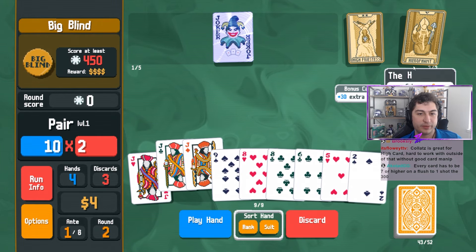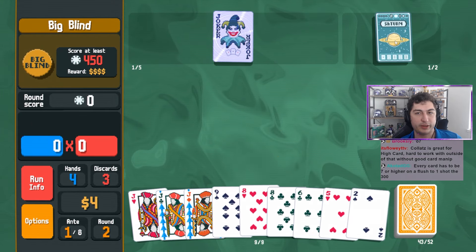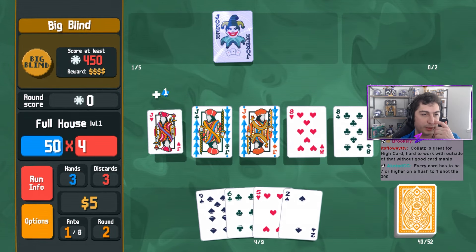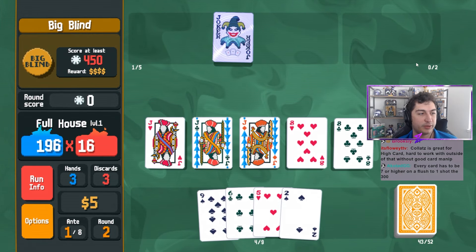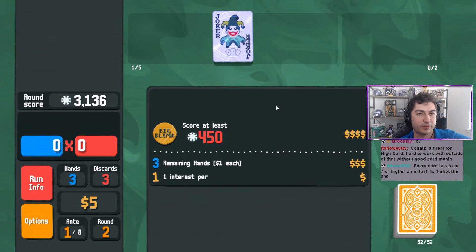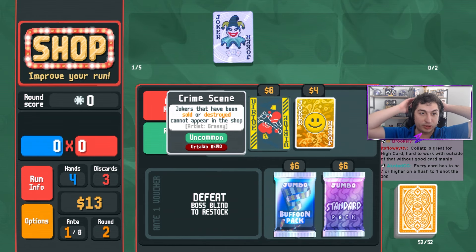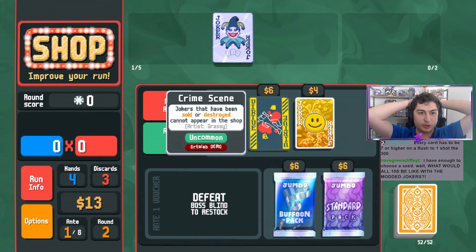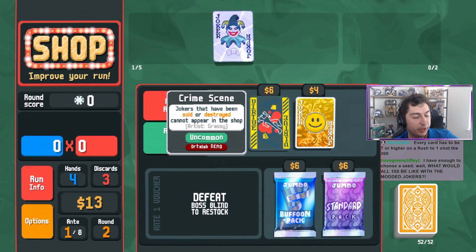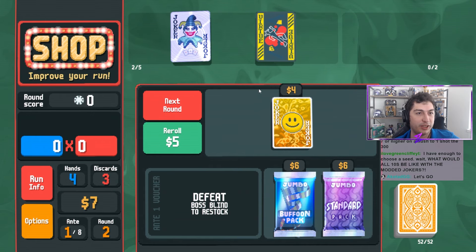That's fine. We'll take the four of a kind and we'll have way more than enough points. Cash that out - Crime Scene Joker! Jokers that have been sold or destroyed cannot appear in the shop. Oh my god - we could force Blueprint like, whoa, that's so key.